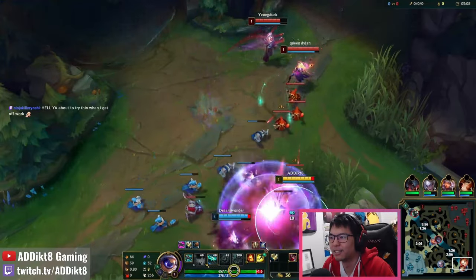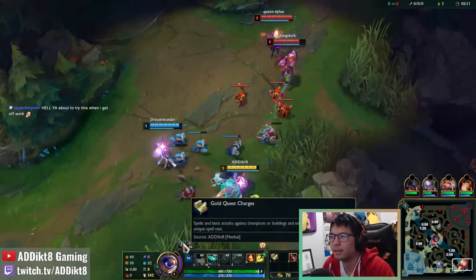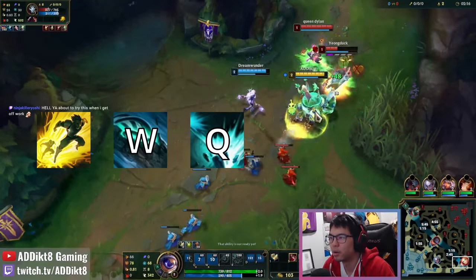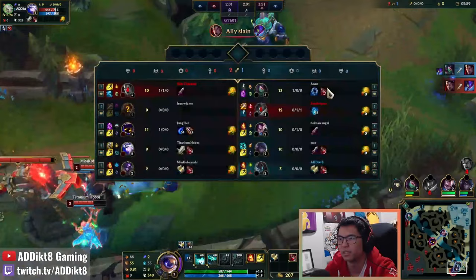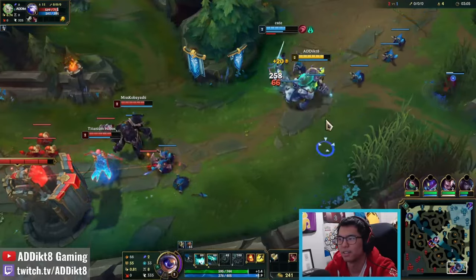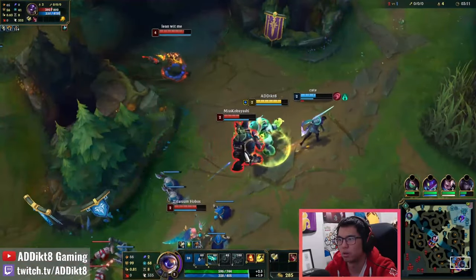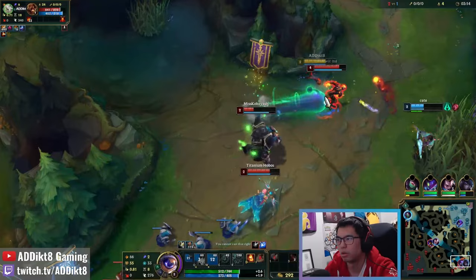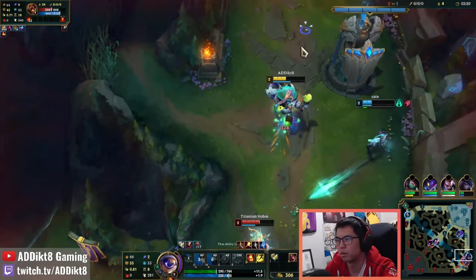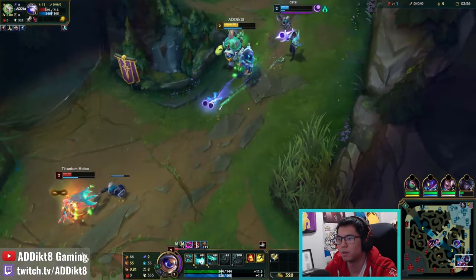Try to position yourself for an engage angle early on so that as soon as you hit level 2, you can go for a WQ all-in against the enemy carry. I've won countless games off of a flash WQ at level 2. The new World Atlas support item feels great on Maokai, not only due to the increase in gold generation, but the fact that it provides both base mana regeneration and health regeneration, meaning you no longer need a mana-related rune such as biscuits.